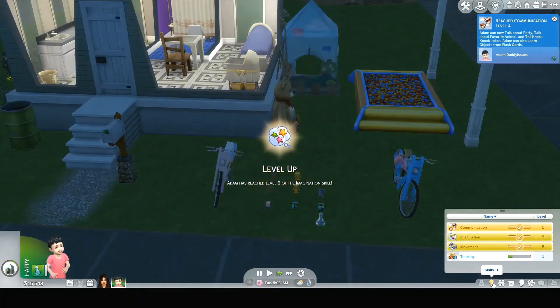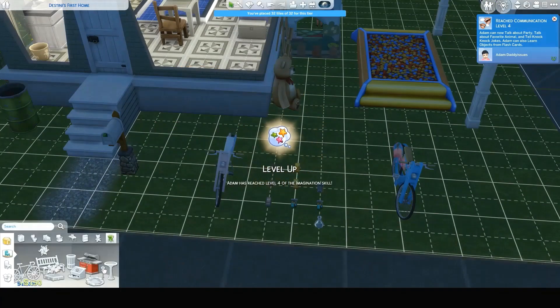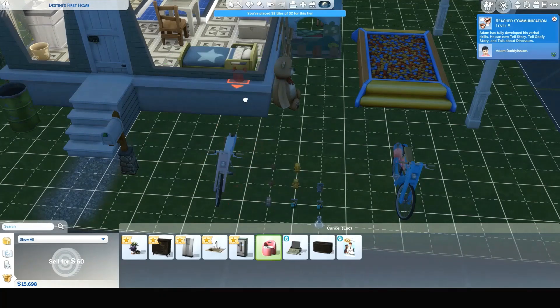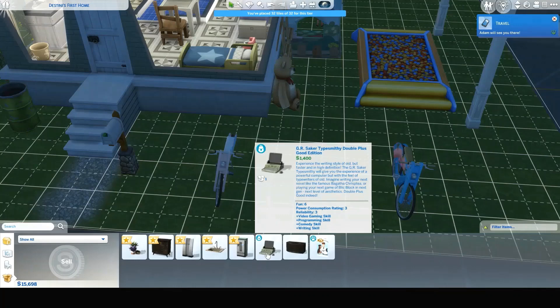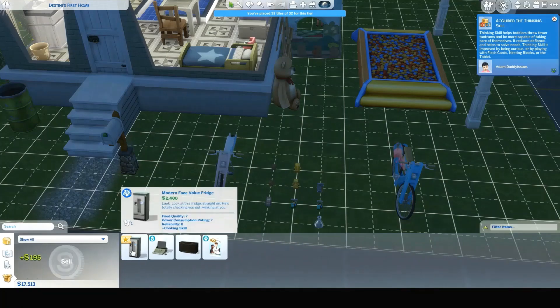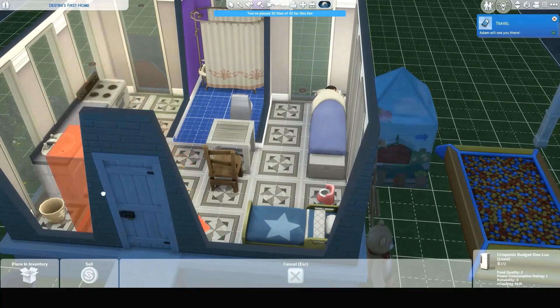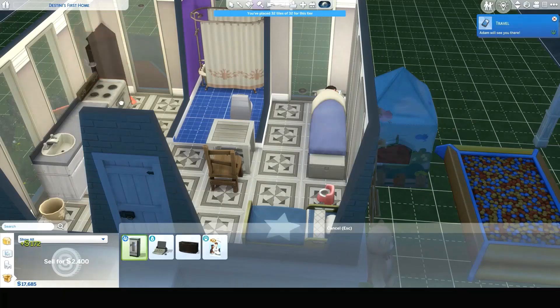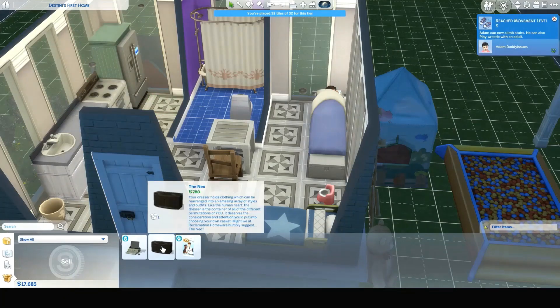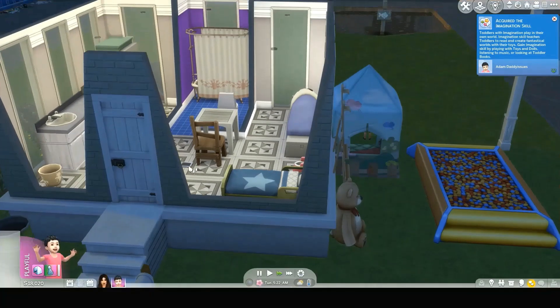He now has to have all his skills at level five — or level three if you don't have a skill cheat mod. Let's go into build mode, sell this item since it'll give us another one, and pull out a toddler bed and a toddler potty. Oh, we got a computer! We don't have anywhere to put it but we got one. That bridge has food quality seven versus the old one's food quality two — we'll keep the better one. Give Adam a tablet.